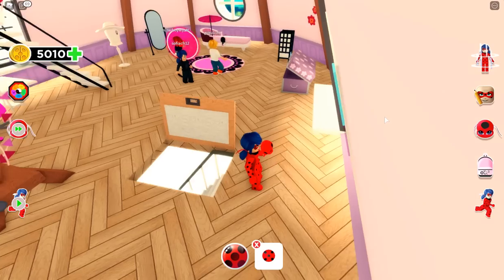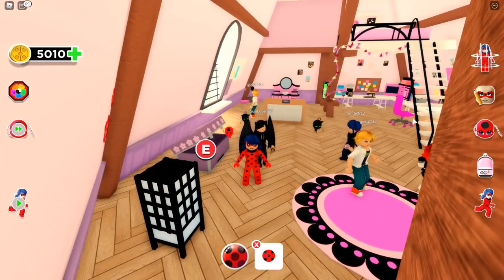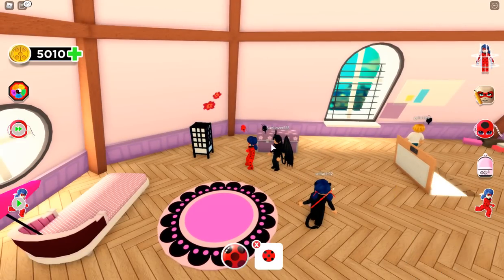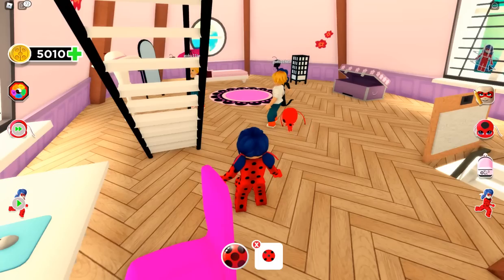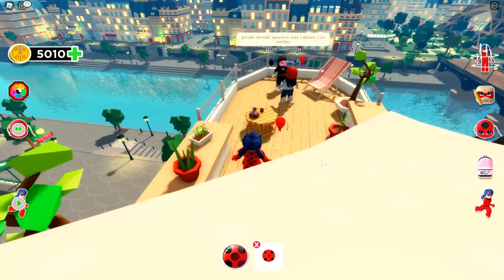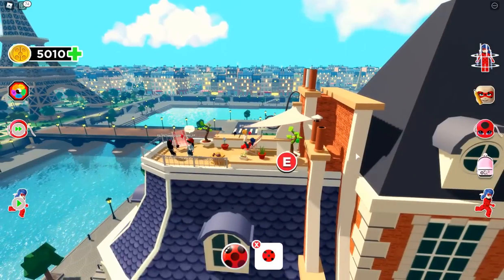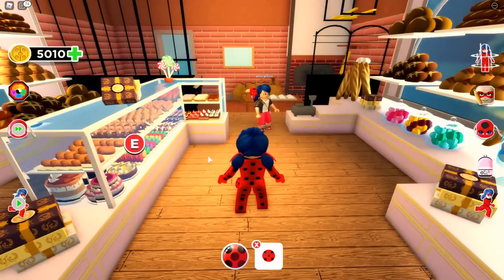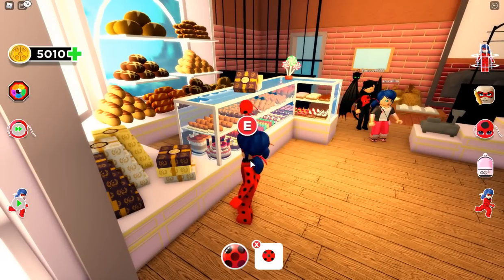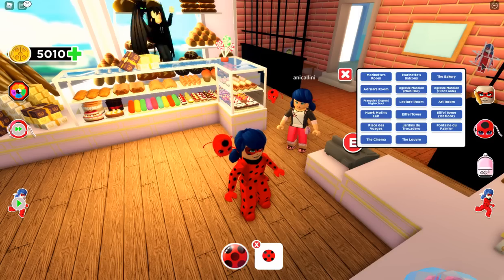Now let's check out all the different places you can go. Let's go to Marinette's room — here's her room, it looks really amazing. You can open and close the chest, you can set up her desk. Let's go ahead and check out the balcony — here's her balcony, this is really amazing, I love the scenery! Okay, let's check out the bakery downstairs.